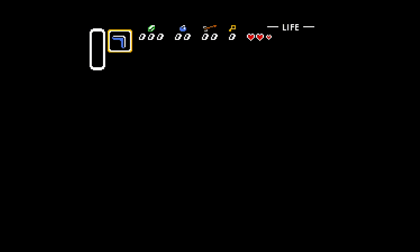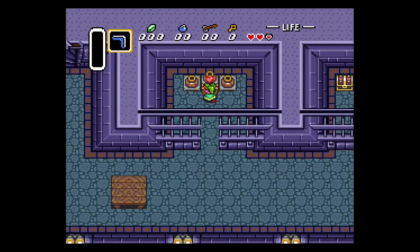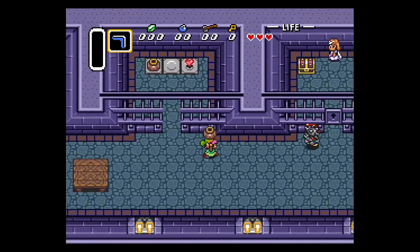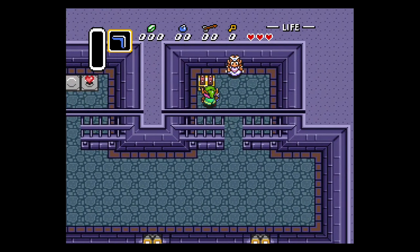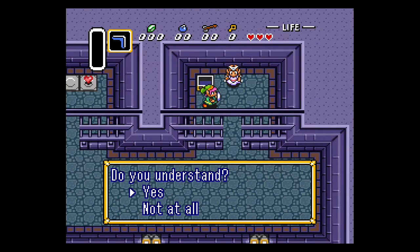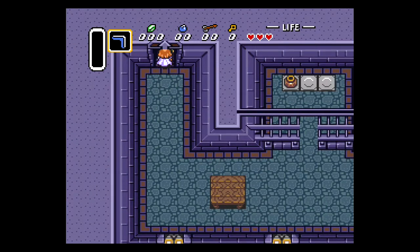We're going to descend further into the dungeon and kill this green guard. Then there is going to be a ball and chain enemy — I forget his name — but we're going to just pick up two pots and kill him. If you miss with the pots you can just slash him with your sword; I think he takes like 12 slashes or something like that. It's been over a decade since I've had to kill him with my sword. He gives you the big key, and then you can unlock the cell, open the chest for the lamp, talk to Zelda, go through her dialogue, and now she's following you — it's time to make your escape.